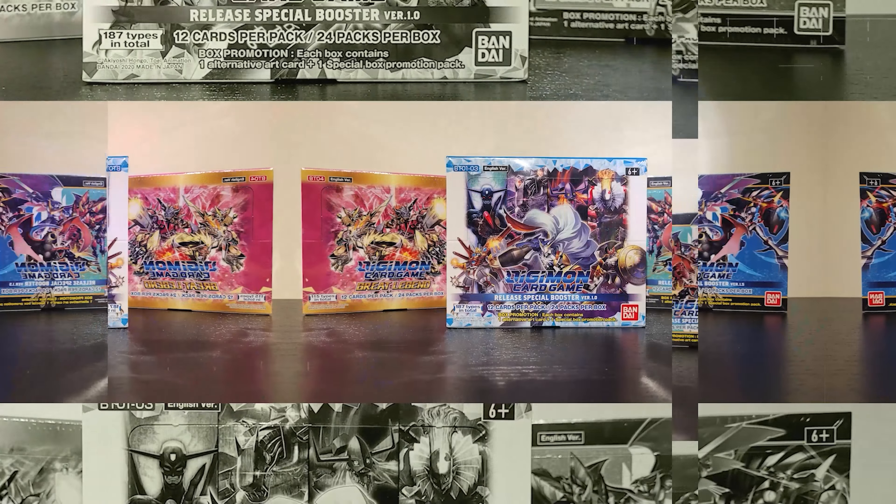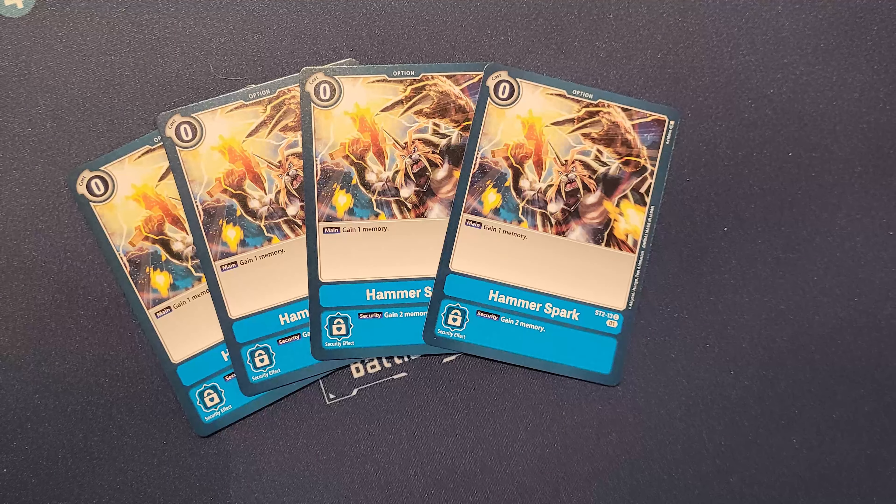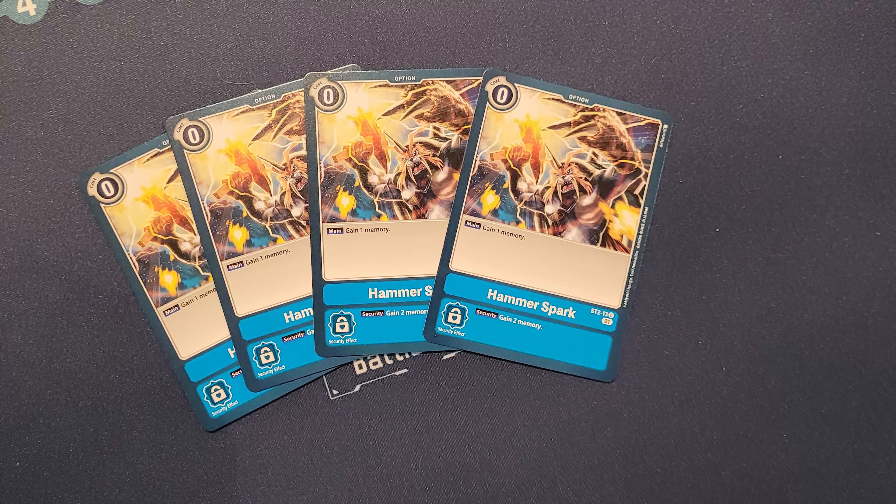The second card is Hammer Spark, first introduced in the Kokaida's blue starter deck and later reprinted in the Ophurs Vigimon starter deck set (Starter Deck 8). It also received Alt Art reprints in the Tamer's Evolution Box and the Championship Pack for the 2021 Nationals. Hammer Spark gives you one memory for zero cost to play the option — more memory means more cards and more plays you can make during your turn. I normally recommend 4 copies, though some blue decks now play just 2 or even none due to other memory-gaining options.